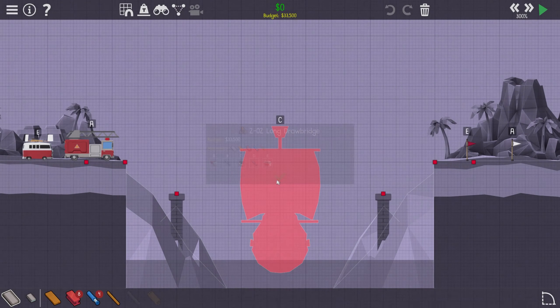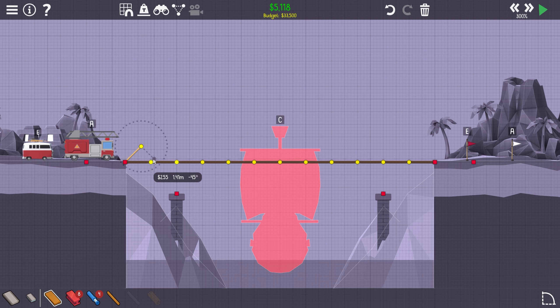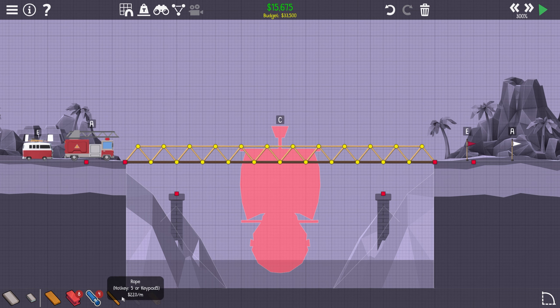Here we are in level 2-02, Long Drawbridge. We have first the firetruck, then hydraulics, then the ship, then hydraulics again, and then the little van in the back. Wow, that's interesting. We definitely need a straight road over one way or another. If I just start with my triangles, let's plop those in real quick. So here's our first row of triangles — that by itself is definitely not going to hold. The question is, what kind of hydraulics do we actually need?